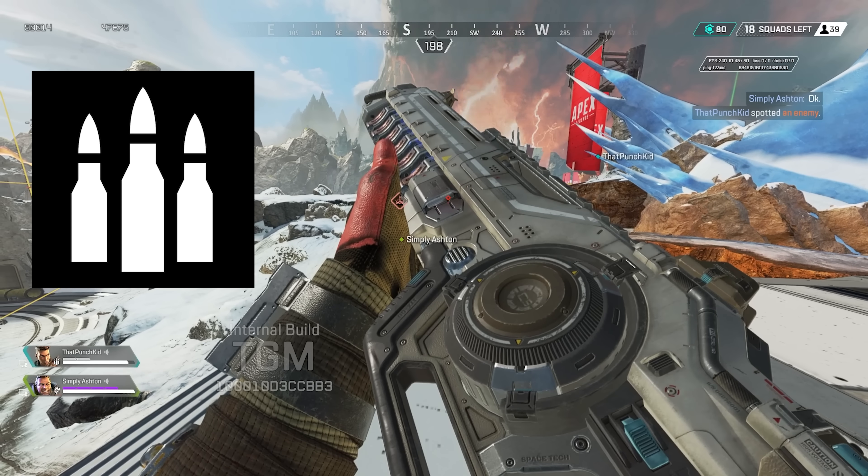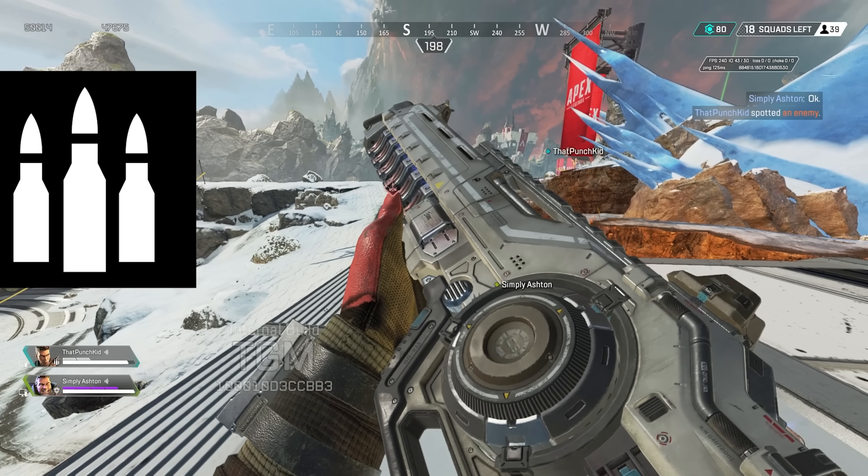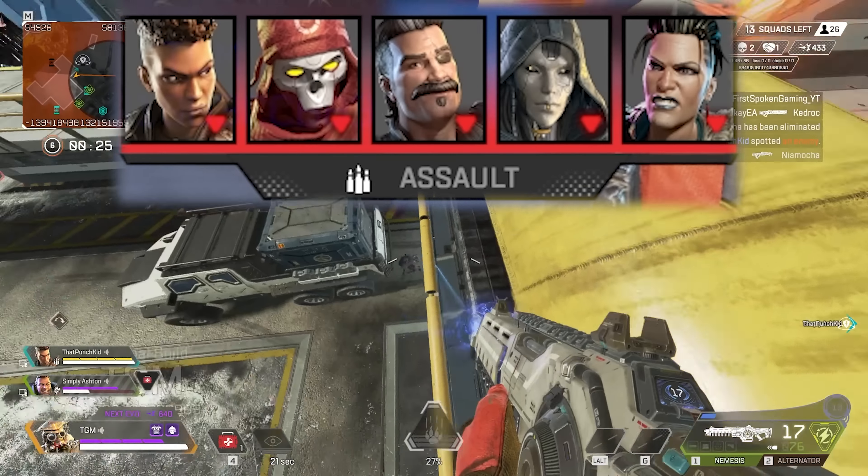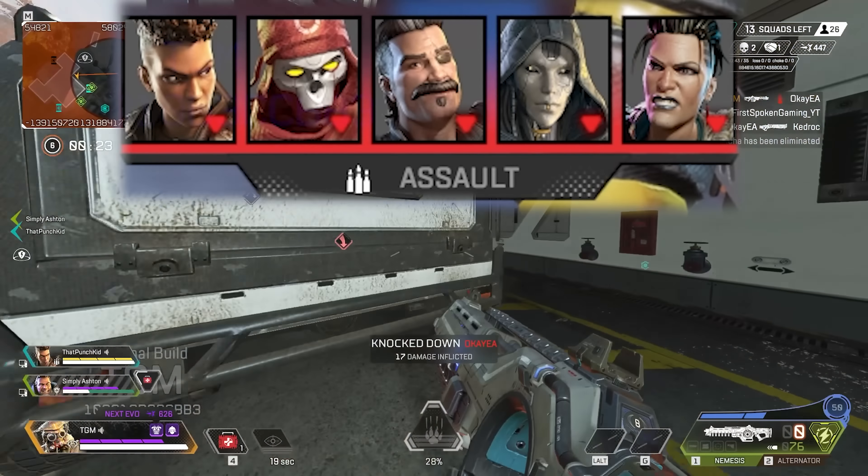The new Assault class in Apex Legends Revelry is the perfect choice for people who want to spend less time looting and more time shooting. Assault legends include Maggie, Ash, Bangalore, Revenant, and Fuse.